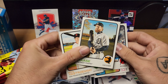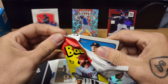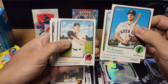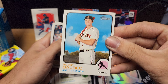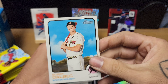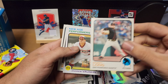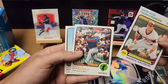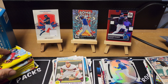Pack two of Heritage — really hoping to hit a cool card or auto out of here, but you never know. Kyle Tucker, Matt Duffy, Anthony DeSclafani, Devin Williams, Bobby Dalbec — a PC card. These cards have a good cardboard feel to them, old school type deal, nothing too thick. Sammy Long rookie, Andrew Vaughn, Harold Ramirez, Yusei Kikuchi.